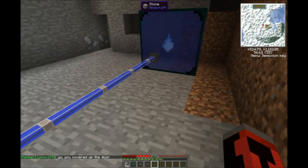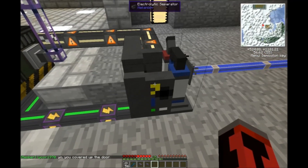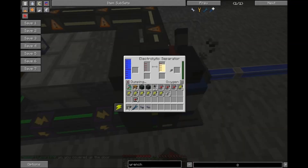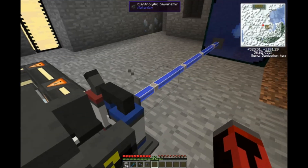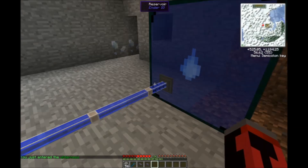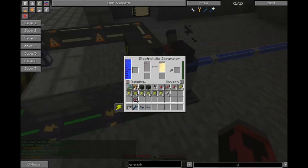So producing three times ores in Mekanism is actually pretty straightforward. The first thing you're going to need is this machine — an electrolytic separator. What this machine does is it actually produces both hydrogen and oxygen simultaneously out of any water source you have. You pipe it in to the machine, make sure it's charged with some sort of energy source, and it will convert the water into both hydrogen and oxygen.